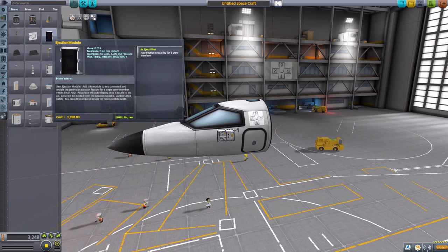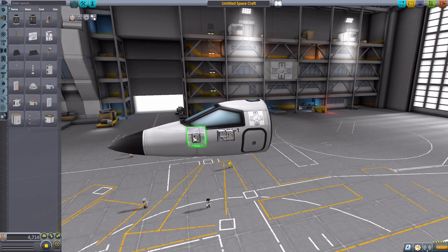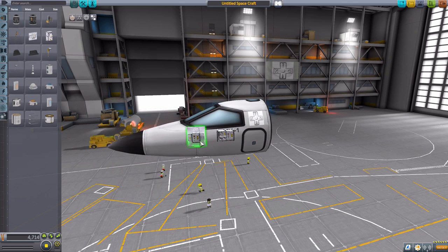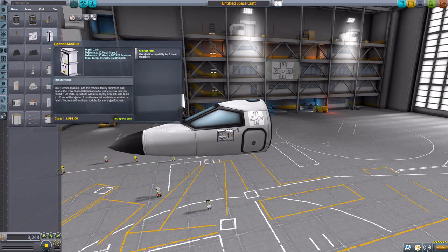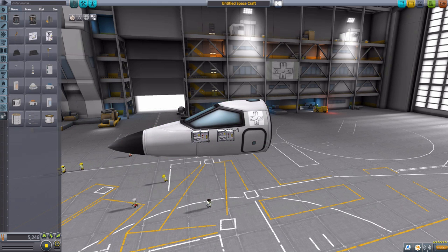The single Kerbal ejection system is what you want if you just have a pod with a single pilot. We also have the 2A ejection cover, which will eject up to three Kerbals — so if there's only two inside the capsule, it will only eject two, or even one, up to the maximum of three. And if you need to eject more Kerbals than that, you can still do that by adding additional ejection modules onto your ship — it will continue to eject more Kerbals. You can attach two of the single Kerbal ejection systems onto your cockpit, and that will work just fine for ejecting two Kerbals.